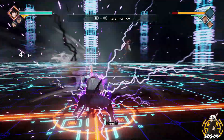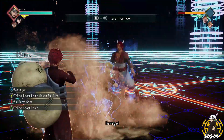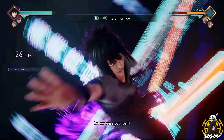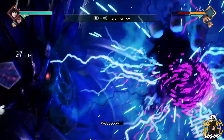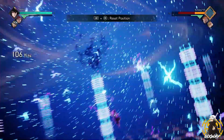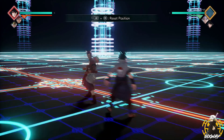Combo number two uses the same concept — moves that hold them in place. Use Chidori, switch to Gaara, use Sand Shower, switch to Naruto, send him in, switch to Sasuke, and pop that ult. As you can see, this is doing massive damage, and it's so satisfying to land this type of combo.